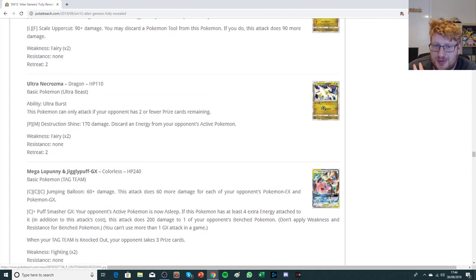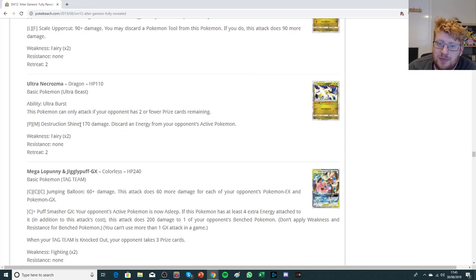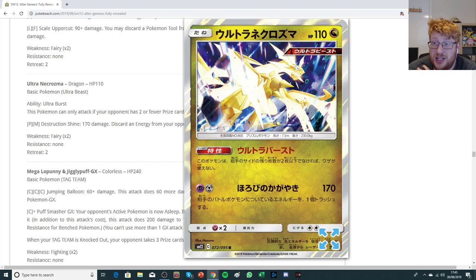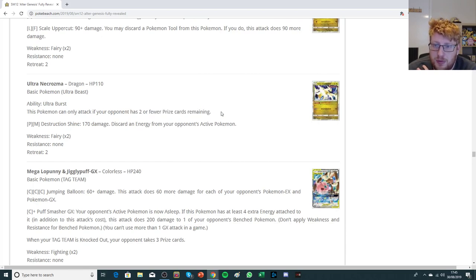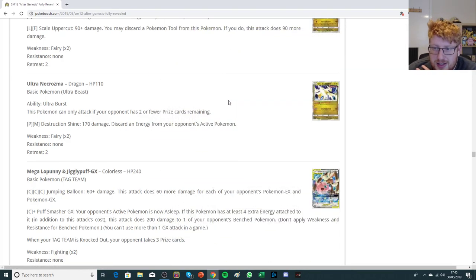We have a new Ultra Necrozma with the ability Ultra Burst: this Pokemon can only attack if your opponent has two or fewer prize cards remaining, so it's a late-game non-GX sweeper. It's a Dragon-type Ultra Beast with 170 damage for Psychic Metal, and you discard an energy from your opponent's active. 170 is not the best output — maybe you can Gust something like a Dedenne or something. But I think this card is probably way too niche to see play. If you're towards that point in the game and you're Malamar, you probably want Skyscorching Light with the big guy anyway. It's basically the same as using a Tina with a Spell Tag.